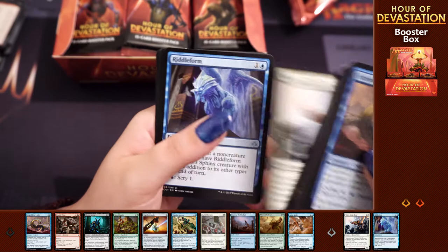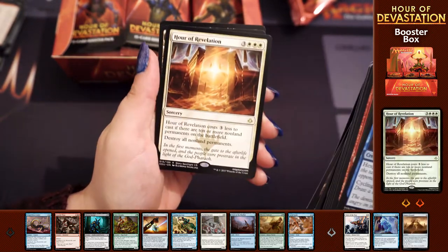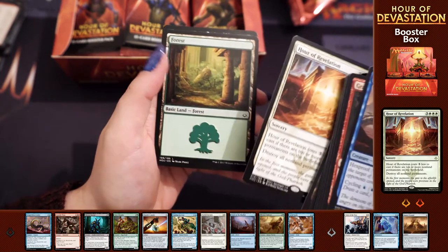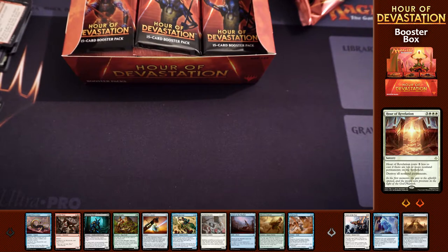Vizier of the True, Riddle Form, Sunset Pyramid, Hour of Revelation. So far no mythics and the estimated value is absolutely woeful.